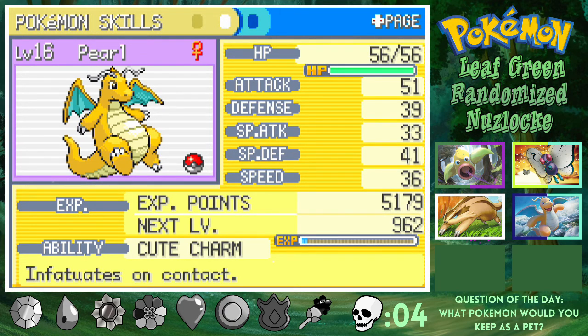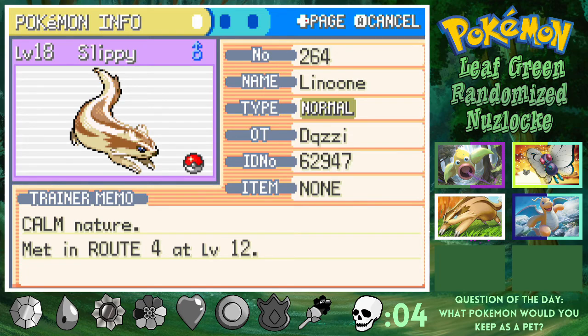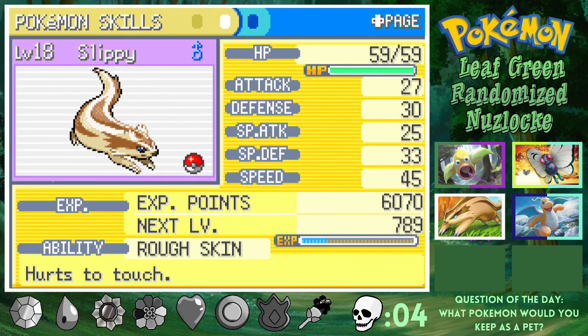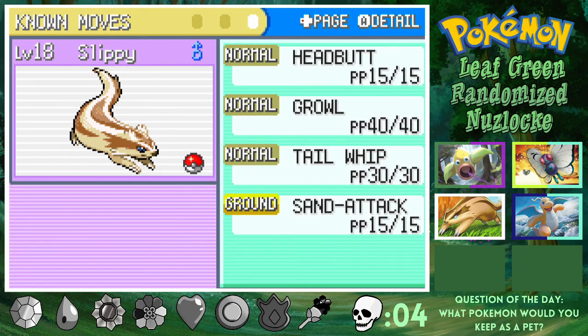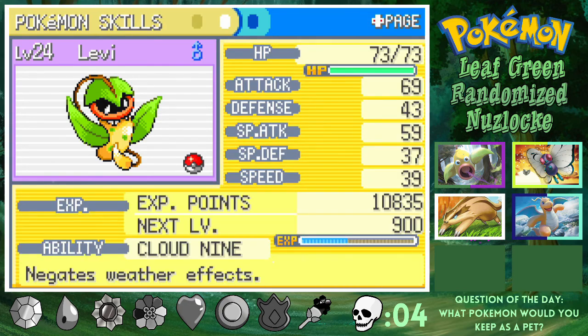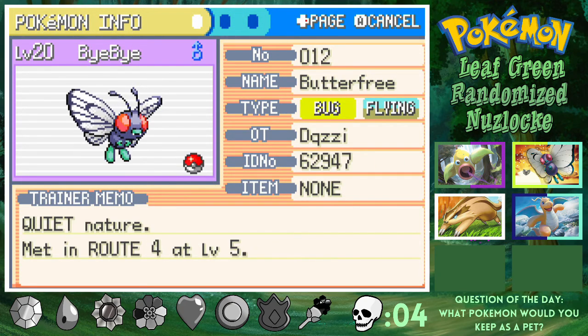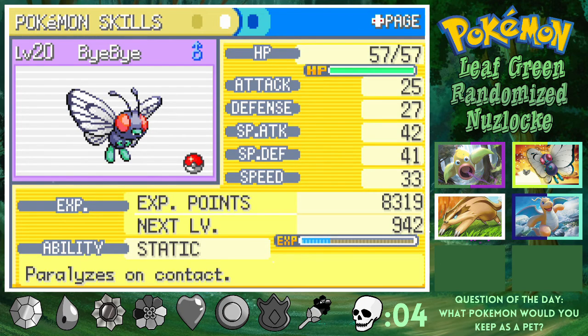Next up on the team we have Slippy the Linoone, Calm Natured — ups special defense, lowers attack, which is pretty bad. But it's got Rough Skin, and it's got Headbutt, Growl, Tail Whip, and Sand Attack. Next up we got our starter, Levi the Victreebel, who is Brave Natured — ups attack, lowers speed. It's got Cloud Nine and it's rocking Vine Whip, Growth, Wrap, and Sleep Powder. And last but not least, we have Bye Bye our Butterfree, who is Quiet Natured — ups special attack, lowers speed. It's got Static and Confusion, Poison Powder, Supersonic, and Sleep Powder.